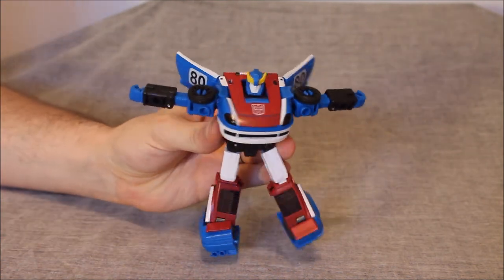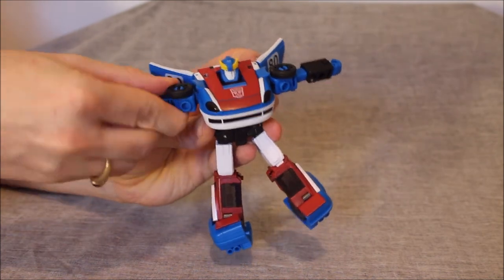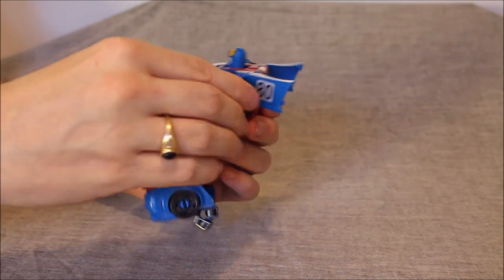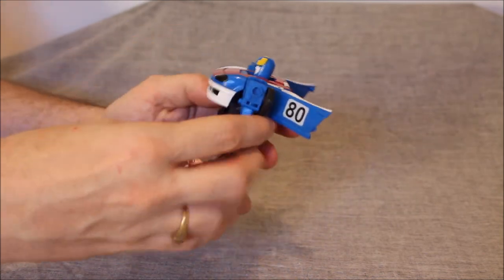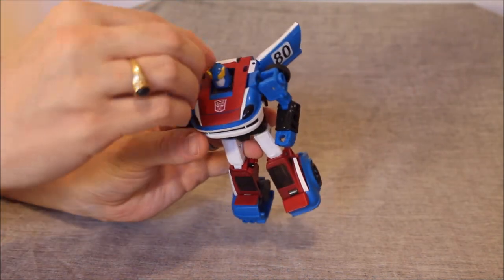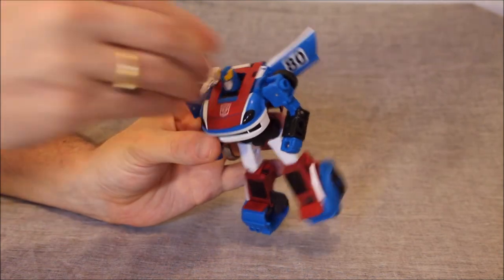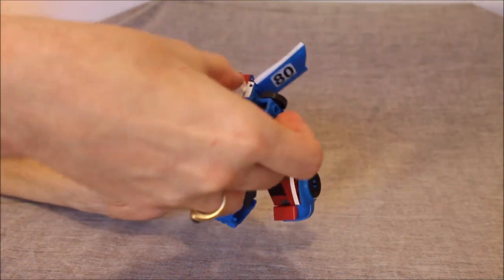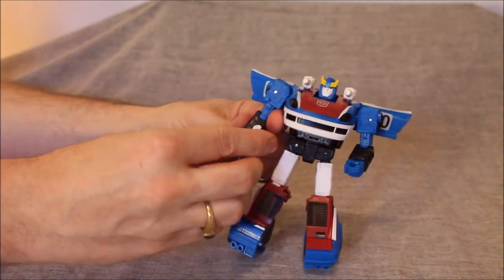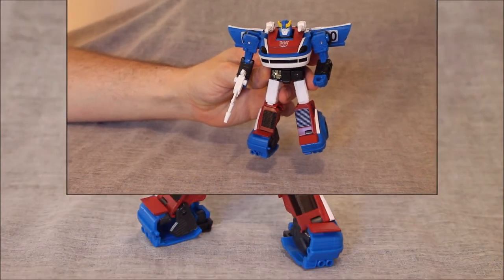The shoulders have a slot underneath them, so when you bring them down they should go onto those tabs. Angle the door wings back just ever so slightly. Take the arms, rotate the shoulders so that the tire is on the back, and bring the arm down — repeat on the other side. Then take that shoulder-mounted blaster and peg it in, and the other shoulder-mounted blaster as well. Take his blaster and put it in his hand — and we have Smokescreen in robot mode.